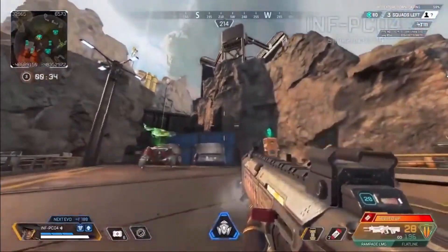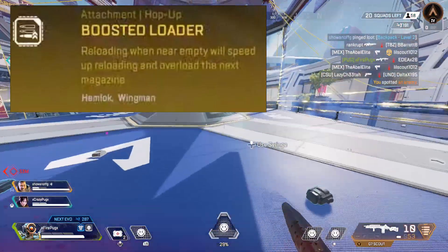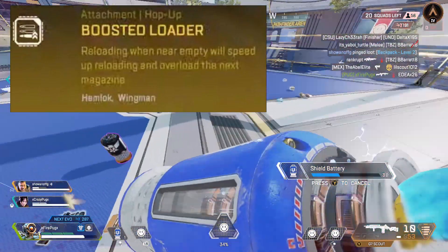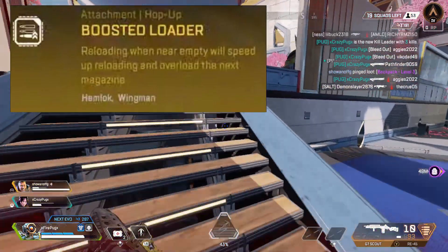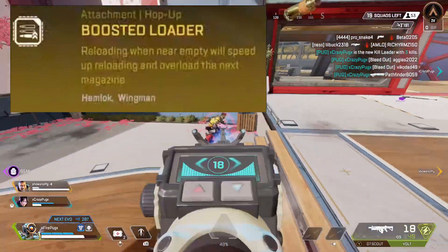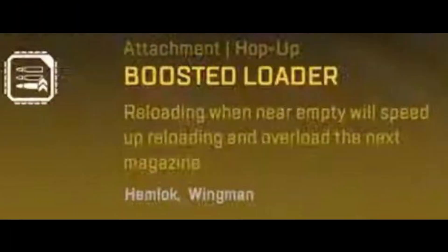Next I want to talk about the brand new hop-up for the Hemlock and the Wingman. It's going to be called Boosted Loader, and it was briefly seen in the Rampage LMG video. Staycation quickly hovered over this hop-up, giving us a low-quality picture, but we can read it zoomed in: Boosted Loader — reloading when near empty will speed up reloading and overload the next magazine. So basically when you've used your whole mag or have one or two bullets left, you'll reload faster and potentially have extra bullets in the next magazine.